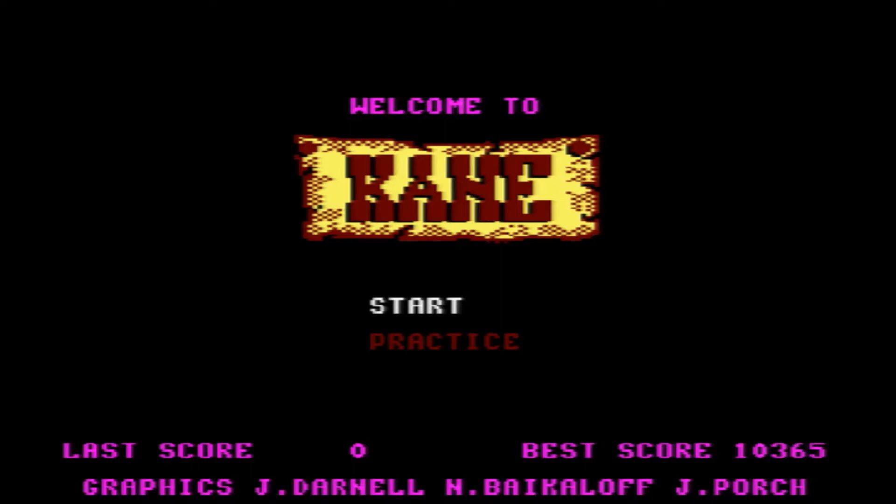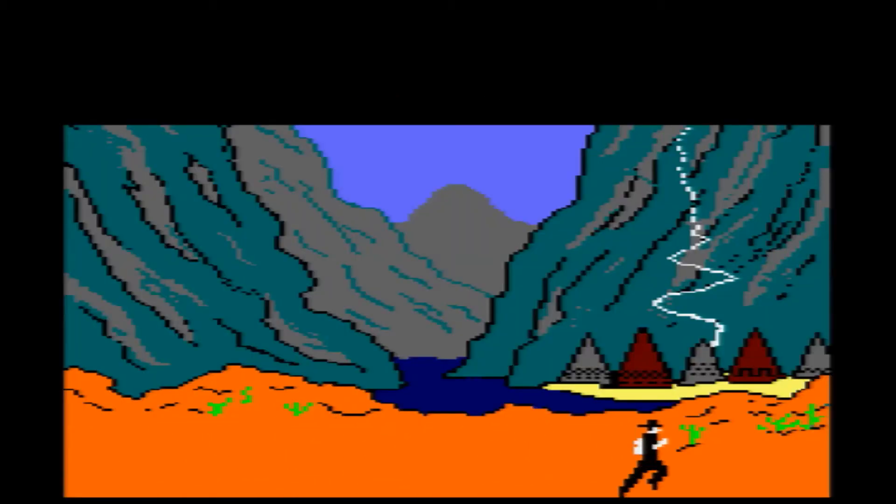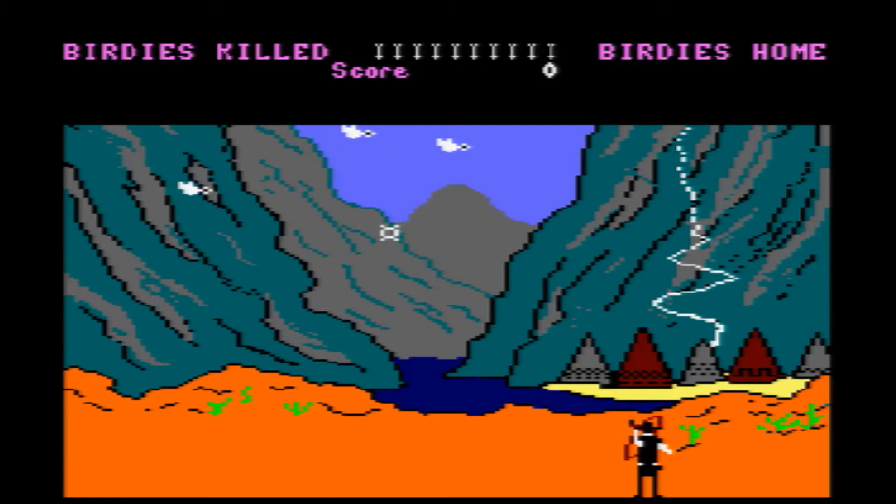It was originally a Commodore 64 title and then cross-ported to CPC, Spectrum, Acorn, Electron - you know, all the computers at the time. And it can be said that the CPC version is probably the most accurate to the original Commodore version. It's a Western style game called Cain - you play as Mr. Cowboy. It's like a reference to High Noon, the film.